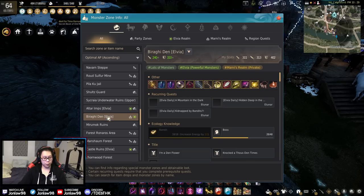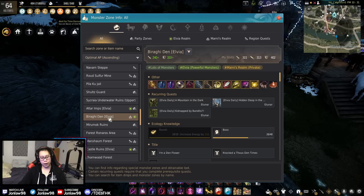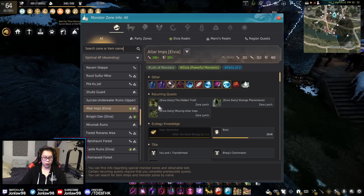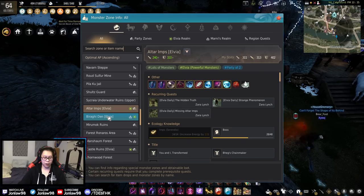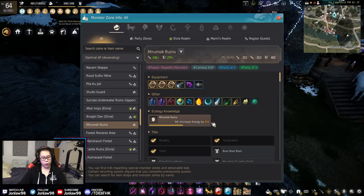Altar Imps and Brigadi Den — I don't really have too much experience grinding these because these are the lower-end Elvia spots for Serendia. If you were going for the yellow or blue shards, I personally went to other spots, so we'll talk about those later. I just know they're on the lower end of the Elvia spots and I'm sure they're decent money, but not enough experience to tell you.